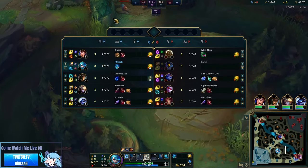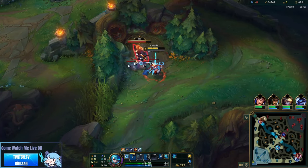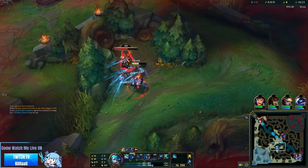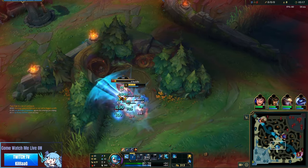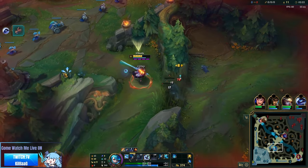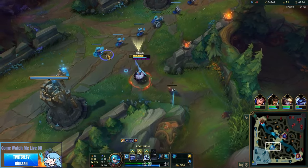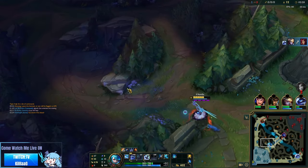Gwen is a character that excels at snipping down her opponents while being completely safe from most CC and damage with her W, allowing you to dictate who to fight and when on your own terms. This is balanced around the fact that Gwen needs gold to get going, meaning she will have very little impact in the early game, forcing you to give early objectives while farming up and sowing your marvelous victory.